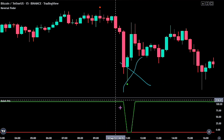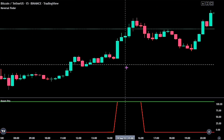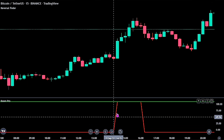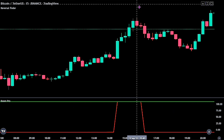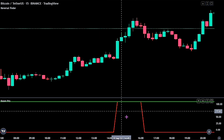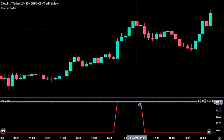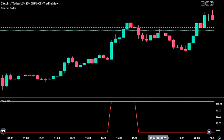Now for a sell trade to be valid, it is exactly the opposite of our buy entry. We would want to see the red line on the Boom Hunter Pro touch the green line as our first confirmation. Then we would want to wait until we see a red dot at the top of the price action before we place a sell stop order at the trigger candlestick. Here we can see the red line touching the green line as our first confirmation, so we need to wait for a red dot above the price action.